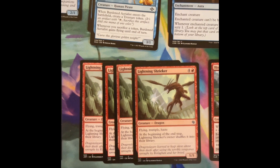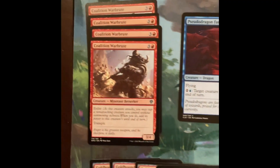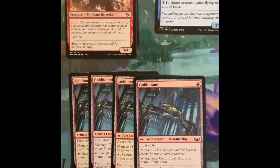Casual Daddy coming at you with another $5 pauper deck. Check out that Lightning Shrieker — flying, trample, haste — with a little enlist trample on that War Brute. That is a nasty combo, and that's the theme of your deck.